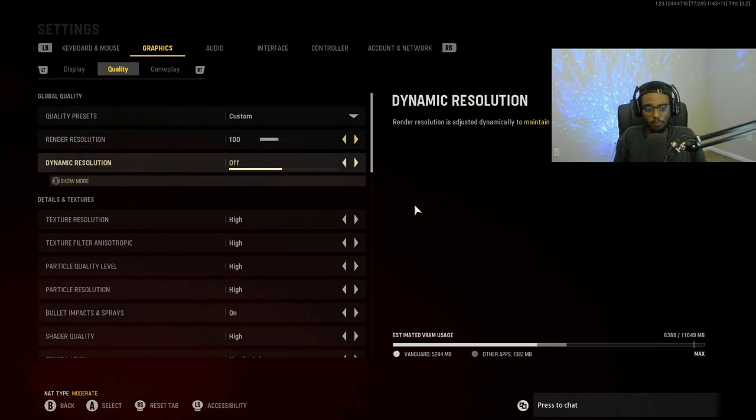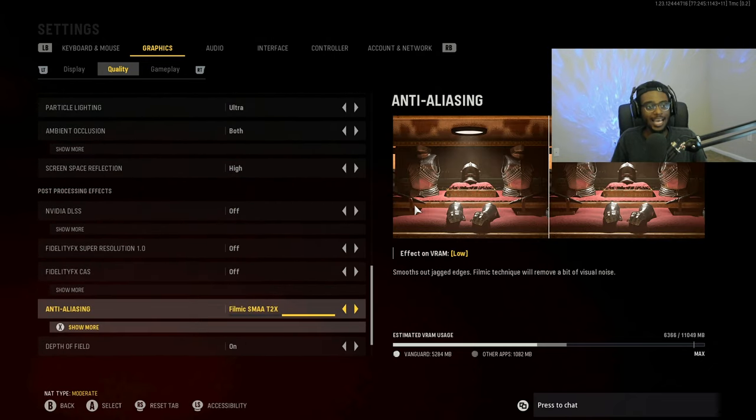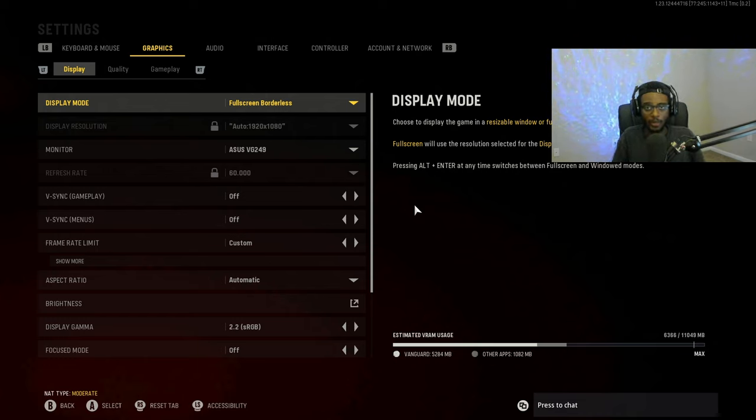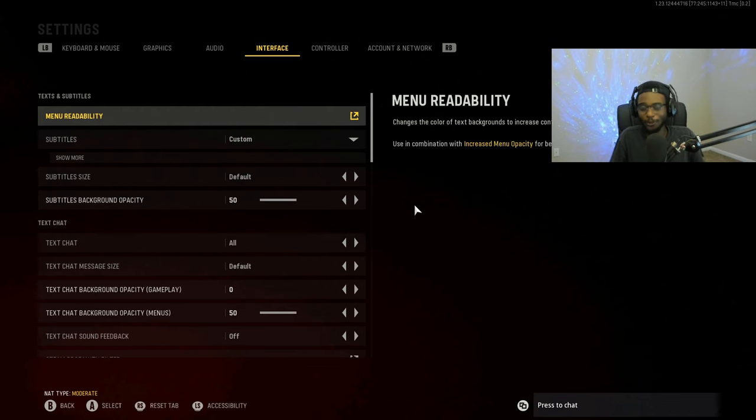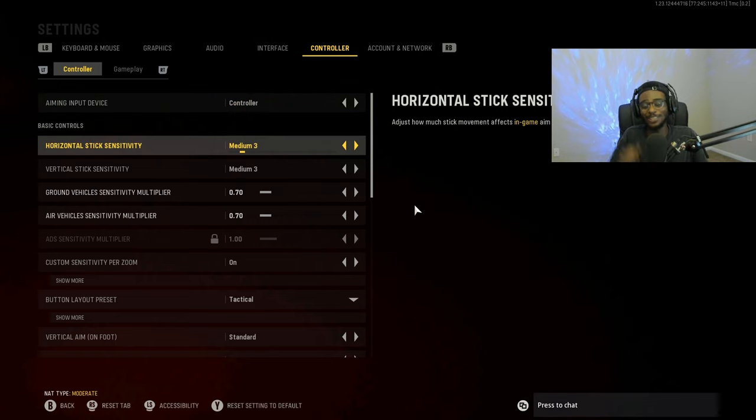Quality settings are specific to your PC — I have a decent setup so I run higher settings. Display settings are also tailored for content creation. Most importantly, if you want to drastically improve your gameplay, reduce your sensitivity. Some people play on 10-10 and wonder why they can't hit anything — the sensitivity is simply too high. Hope you enjoyed the video; drop a like, subscribe, turn on post notifications, and let's get into the double V2 rocket gameplay to show these settings actually work.